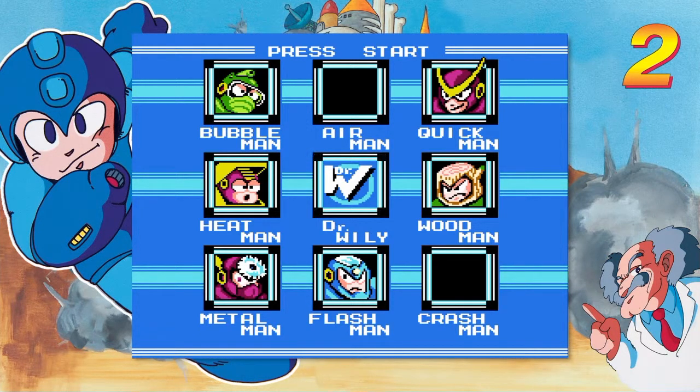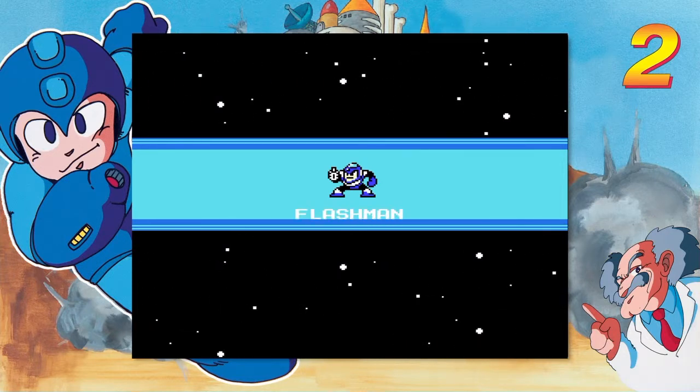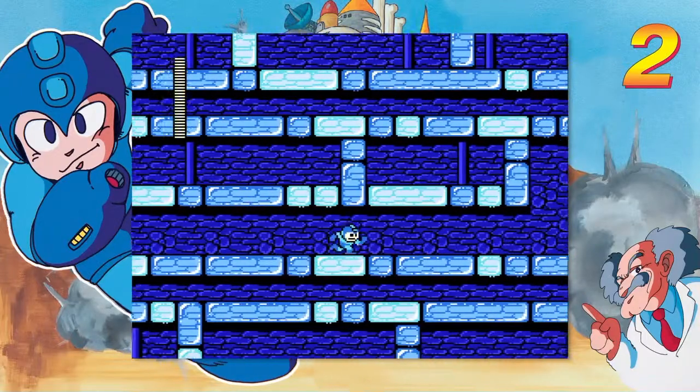Hi, welcome back to Justified Fun, this is Matt. Right now we're going to be taking on Flashman. Flashman's a unique level — it's not one of my favorites, but you slide around a lot on this stuff, so you can just jump.